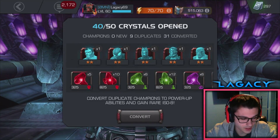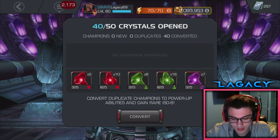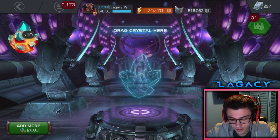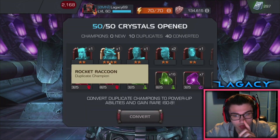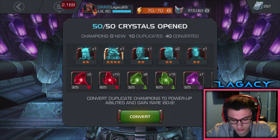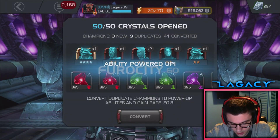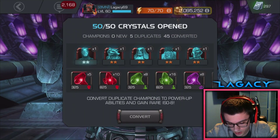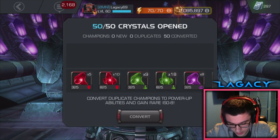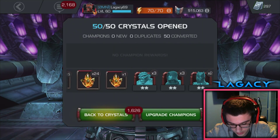The more 2-stars I get, the closer I get to having all max sig 2-stars. Once that happens, I'll just be pulling max sig after max sig for every PHC — that'll be awesome. I think Rocket might be sig 99 as well. Let me take a screenshot. Is it sig 99? Oh no, he's not even close. Well, that's all good. We've got some 5-star shards, very happy with that. A whole bunch of max sigs as well — that's cool.